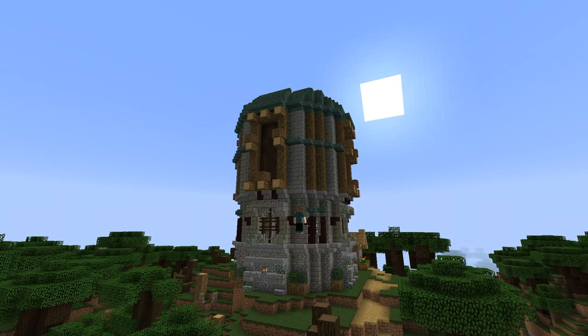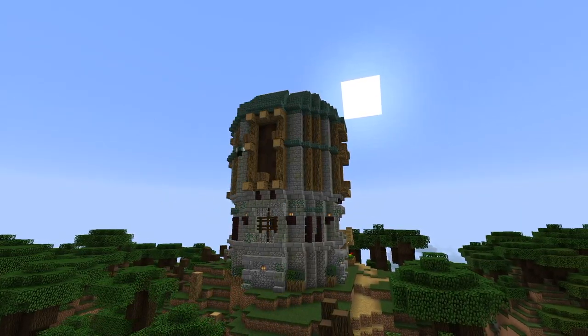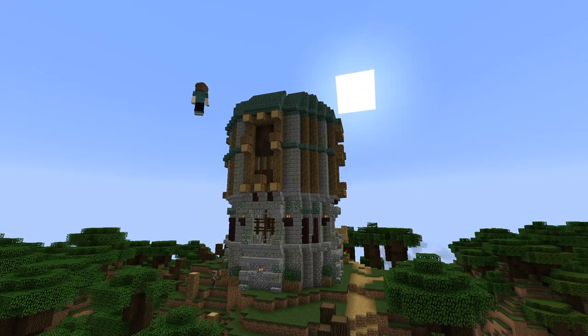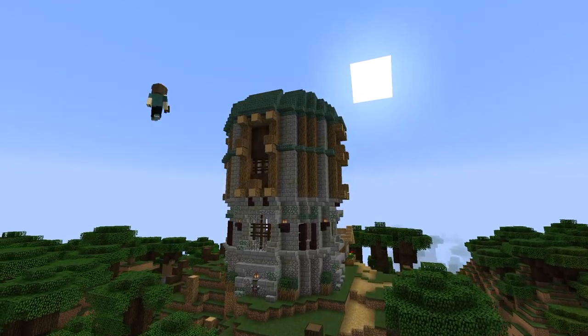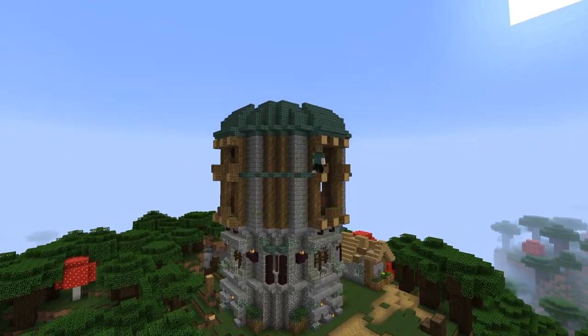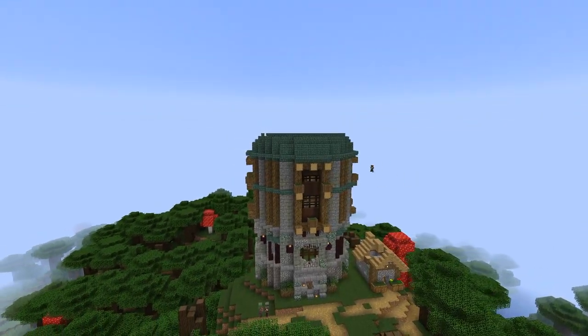I've used lanterns quite heavily in this build and throughout my other builds, but you could use torches instead if lanterns aren't your thing. Going along with the rest of the building so far, I'm adding in more dark oak fencing to break up those clay blocks that we added into the build earlier on.